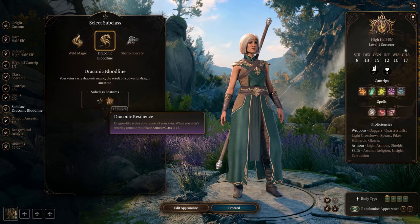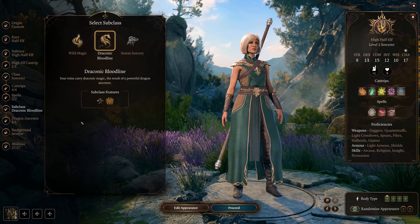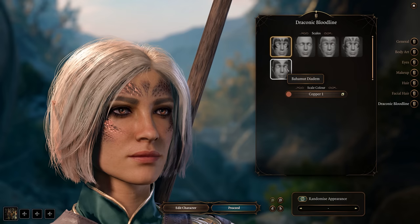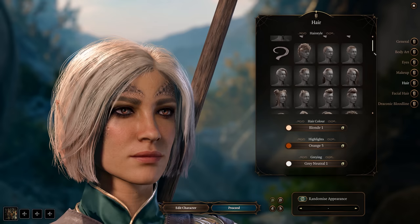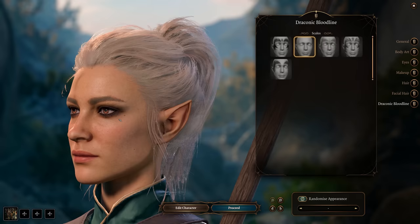You'll notice with Draconic Bloodline that you get dragon scales on your face. Some of you might love that, and some of you might not want them. Fortunately, Larian gives you the option: if you go down and click on Edit Appearance, you'll see an extra tab for Draconic Bloodline. You can go through a few templates to change how the scales look, or there's an option to remove the scales entirely. It's all personal preference for the character you want to build.